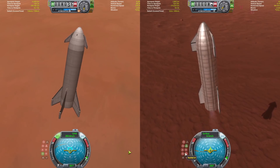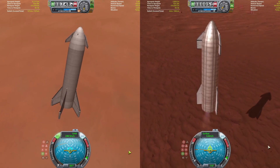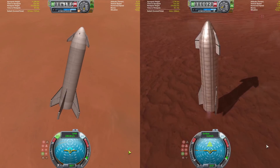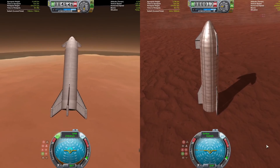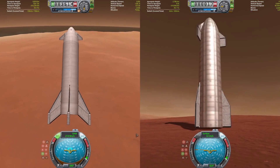We're landing BFR on five engines — the vacuum engine plus four sea-level engines. Starship is coming in for landing — touchdown! Starship has been the first one to make it to Duna. It's going to do some epic picture taking.